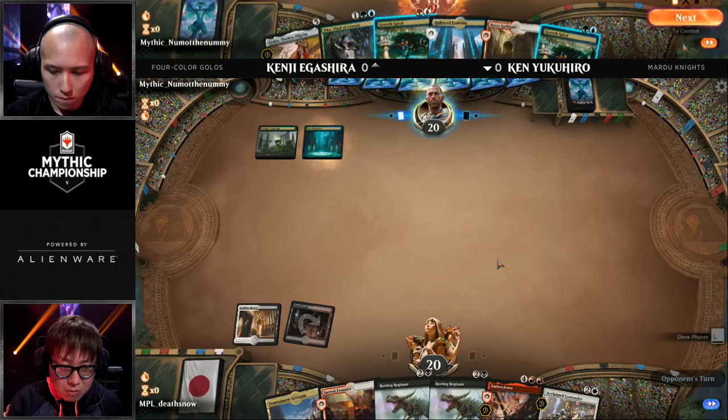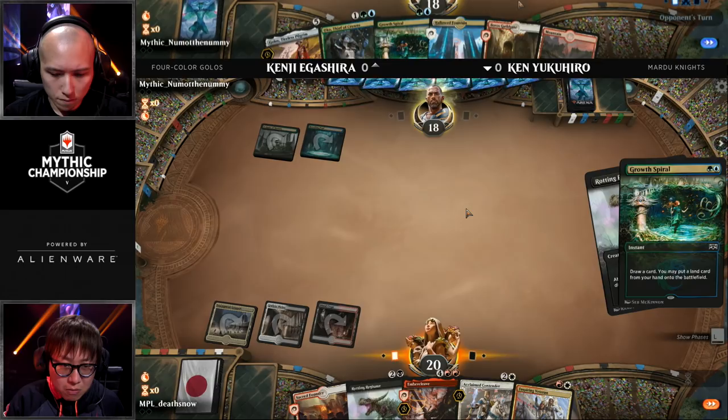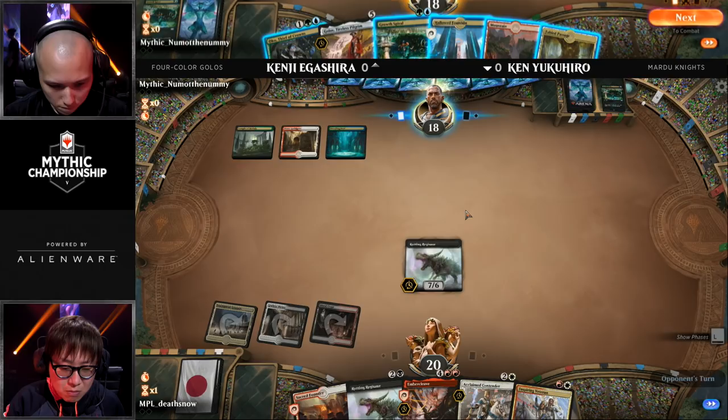Let's not forget the Acclaimed Contender — not very good on its own. This does not look like much of a Knights deck based on this keep. There's an Inspiring Veteran one turn late, so we're just going to see Rotting Regisaur, the 7/6, hit the battlefield. Kenji's going to respond with the Growth Spiral, putting Aboro's Guildgate into play. It's Oko time.